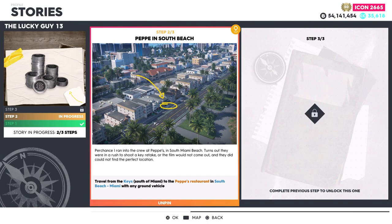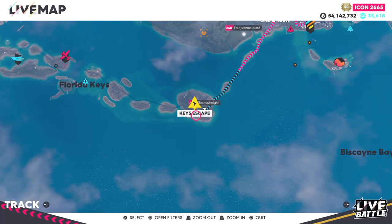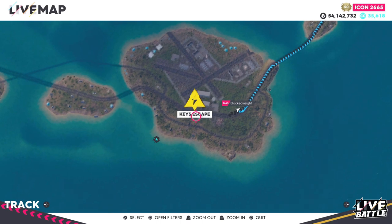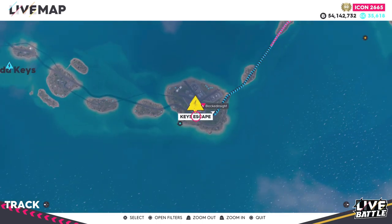Moving over to step number two: Peppy's in South Beach — travel from the Keys south of Miami to Peppy's restaurant in South Beach Miami with any ground vehicle. For step number two, you guys will have to leave from the Key, so I recommend spawning over to the Escape that's located right here. Not only is it at the beginning of the Keys, but it also gets you the closest to where the restaurant is located, about six and a half miles away.